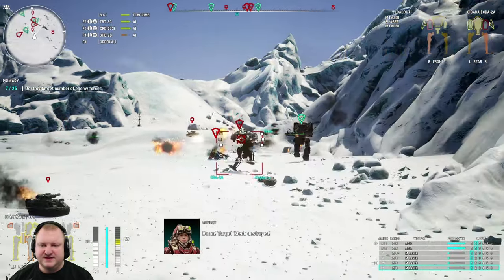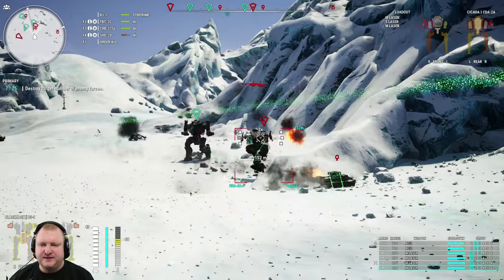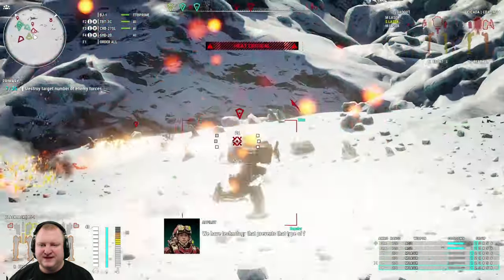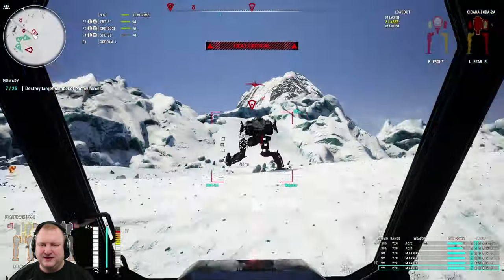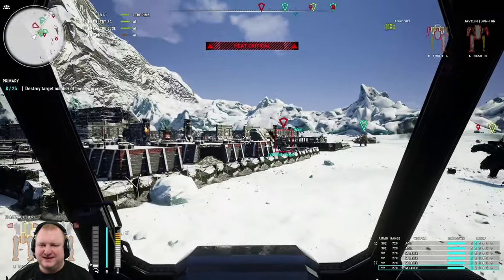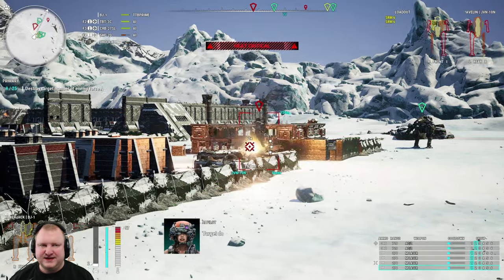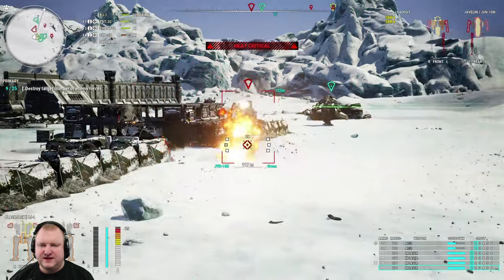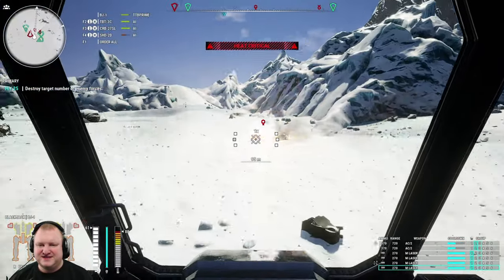These weapons are really not made for destroying targets quickly. Let's go for the legs on that Javelin. And he folded over himself — that's a nice little dance he just did. There's a helicopter right above us, unlock the arms. Two Crabs — now one Crab is coming in along with some other light mechs. Let's fall back a little bit, but I have to be careful because I have targets behind me.